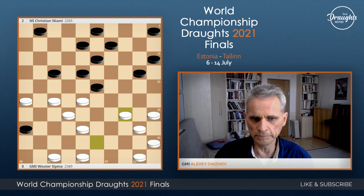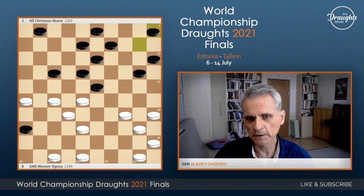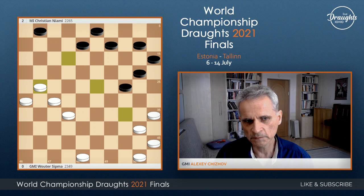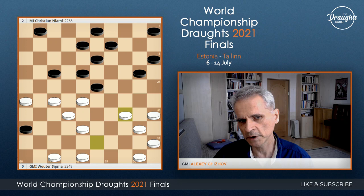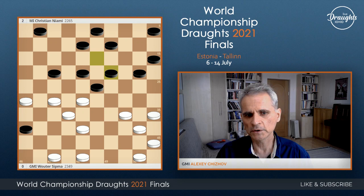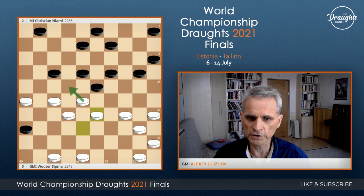This is very standard, and always people are actually looking for this kind of combination first. So after 13-19 in the game, Wouter Sipma — I think, I suppose — was thinking about this move first. Then white create a combination to field 4 or 2. If black close, then white can play here, again provoking black to play a mistake move.